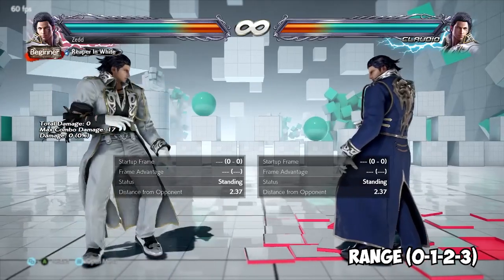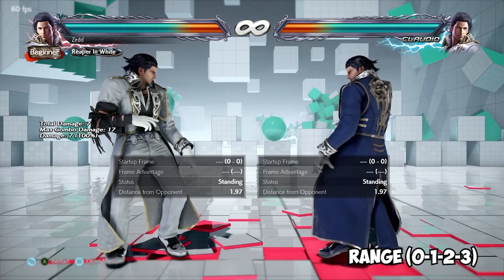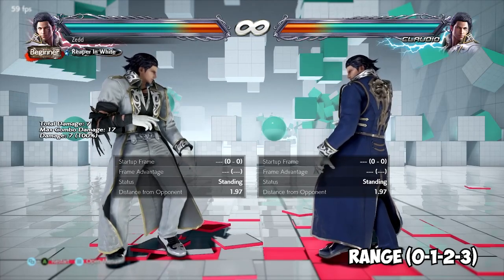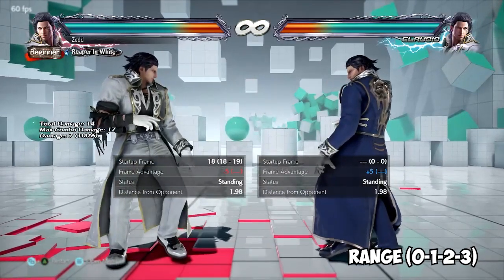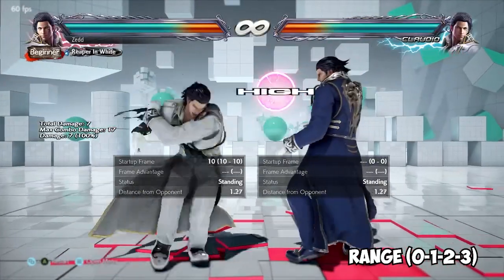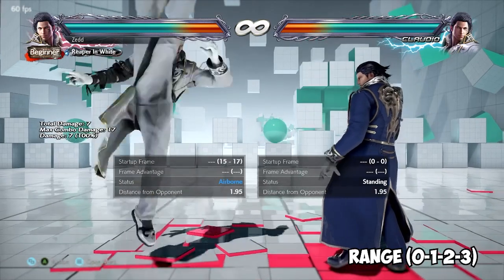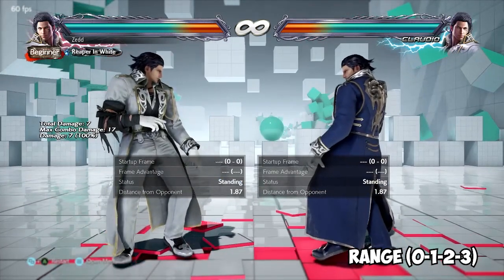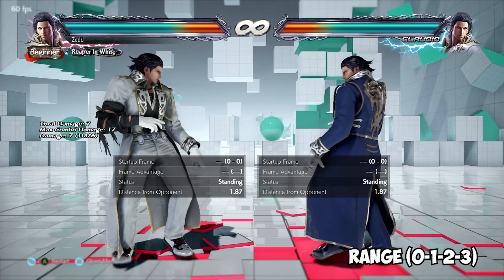Also relevant is push back on block. I can do a jab into my back 1 and now I am distance 2 away from the opponent. Even though I'm minus 5, because I'm so far away my opponent can't reach me with a jab of his own. Knowing this information, I can backdash and then punish the whiff jab. Very basic scenario, but this is where ranges become very important to understand.